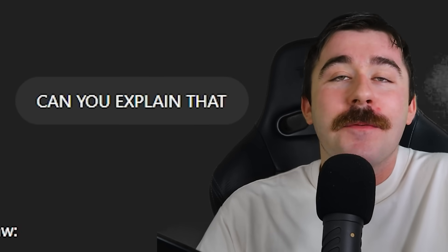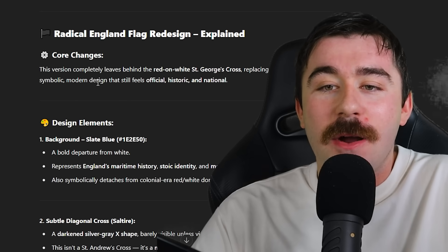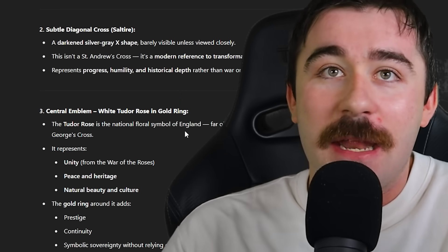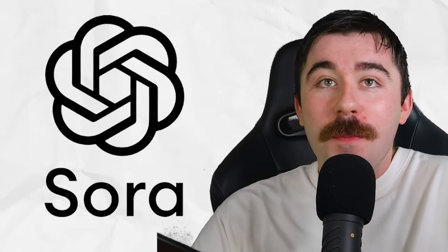For our next country I was thinking what flag needs a redesign, went over a couple of countries, and settled with England. The flag that the AI gave me actually really surprised me — it looks very similar to a Scottish flag. I asked them in all caps to explain it, and they said this version completely leaves behind the red on white St. George's cross, replacing it with a deep, symbolic, modern design that feels official, historical, and national. The central emblem is a white Tudor rose in a golden ring — a national floral symbol of England. The AI is finally actually doing what I want it to.